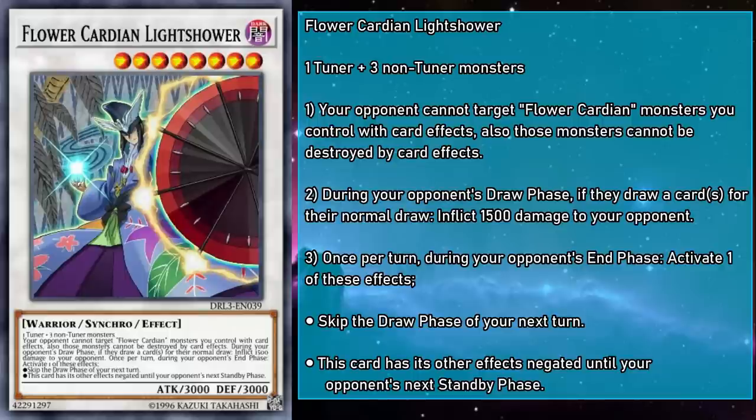Flower Cardian Light Shower is a level 8 Synchro monster with 3,000 attack and defense, requiring one tuner and three non-tuner monsters specifically. Your opponent can't target Flower Cardian monsters you control with card effects, and they can't be destroyed by card effects. During your opponent's draw phase, if they draw any number of cards for their normal draw, inflict 1,500 points of damage to your opponent. Once per turn during your opponent's end phase, activate one of these mandatory effects: either skip the draw phase of your next turn, or this card has its other effects negated until your opponent's next standby phase. This Synchro is based on the Yaku Amashiko, which combines the Rain Man card with any three of the Bright cards — the 20-point cards. So you have a four-card combo in Koi Koi, and a Synchro that requires four material. This theming is immaculate.